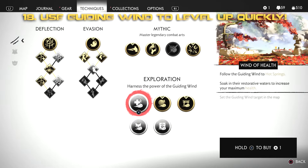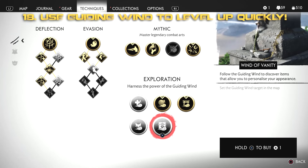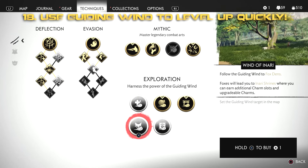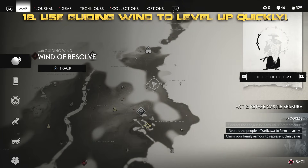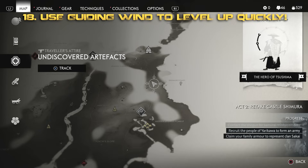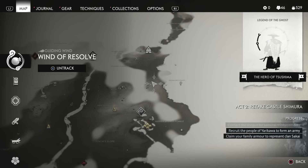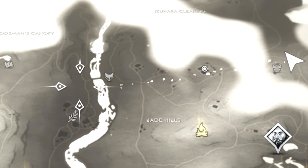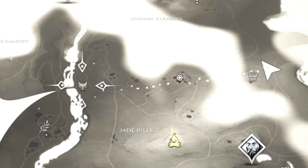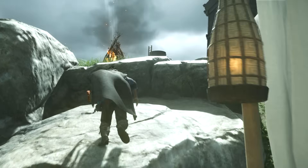Here's something that took me a while to work out. You know how to use the guiding wind, but go to the exploration section — you can select a particular item you want to find, like bamboo strikes for resolve. Open the map and hit the right button on the d-pad to assign one of these items to the guiding wind. It doesn't have to be a mission or discovered location. Some items like banners, artifacts, records, singing crickets and flowers are available from the start, but special items like charms and resolve upgrades require you to unlock them as a technique in your menu.